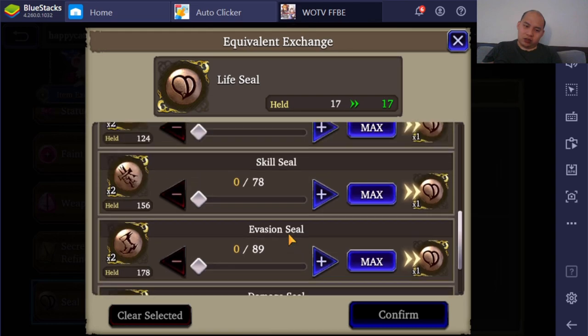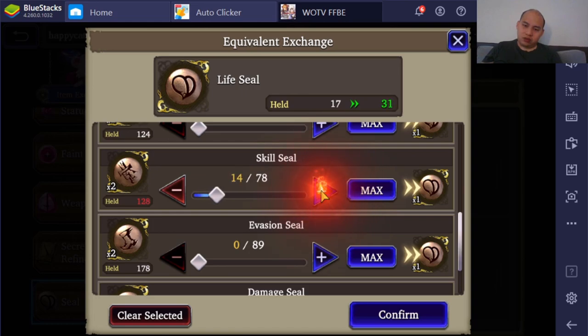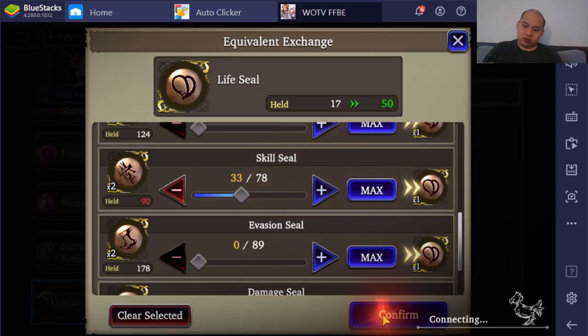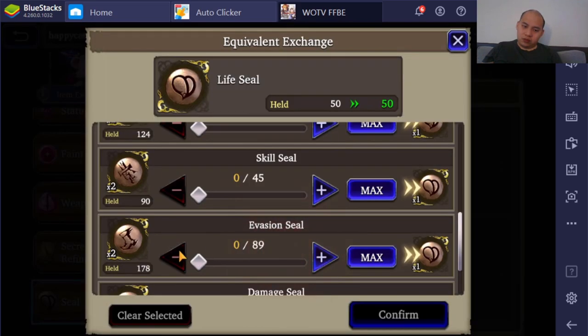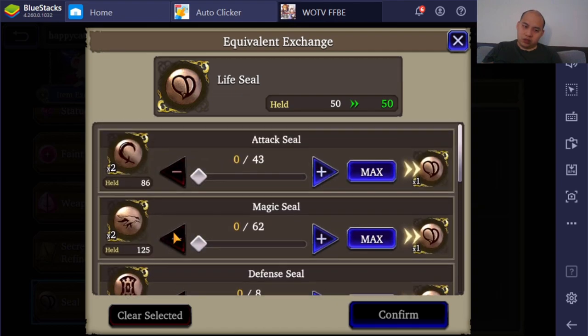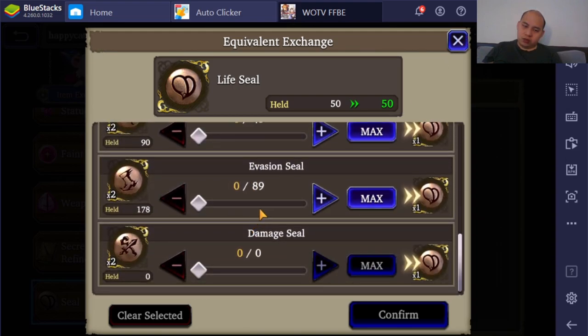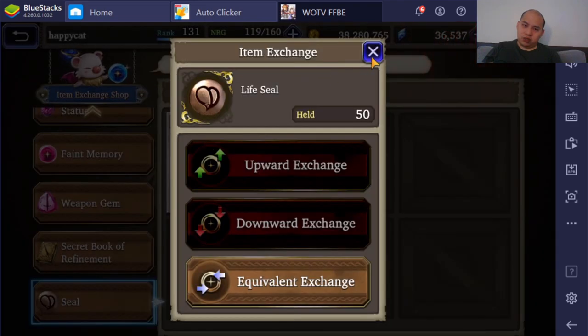I have a shit ton of accuracy seals I can burn out. Okay — Accuracy, Agility. There's no way to get Agility, right? So I need Evade as well. I have a crap ton of Evade seals too, so I think we're good.